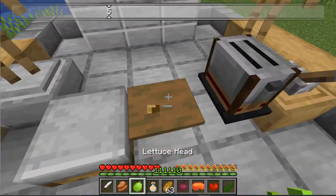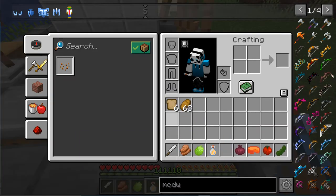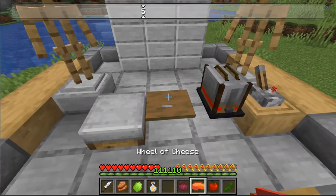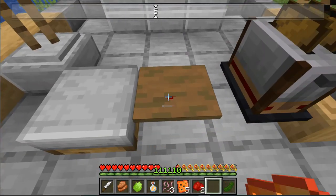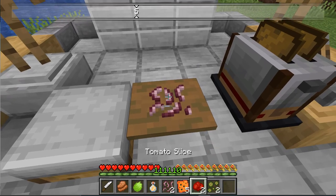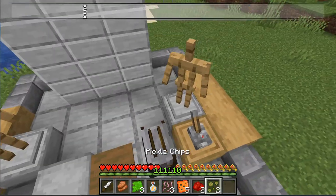The first mod on our list is called Sandwichable. You can make weird and wacky sandwiches, and you can even toast the bread with this redstone toaster that needs redstone power. And you can make all of these weird and funny cheese things, tomato slices, pickled cucumbers, chopped onions, cooked chicken, lettuce heads, and many more.